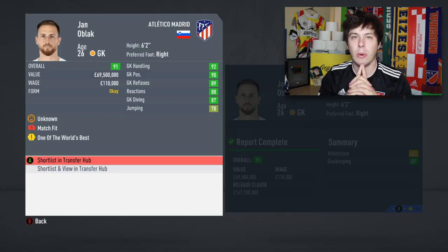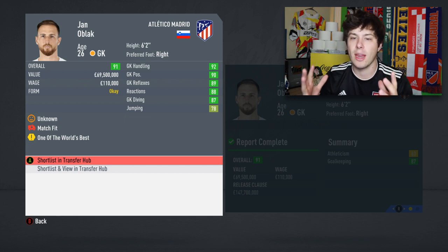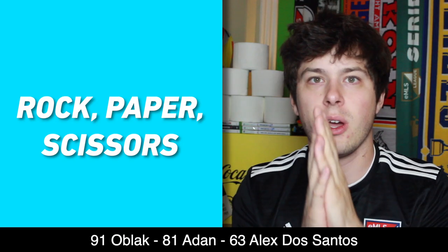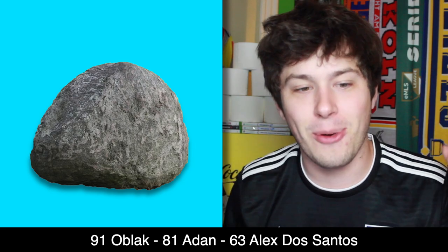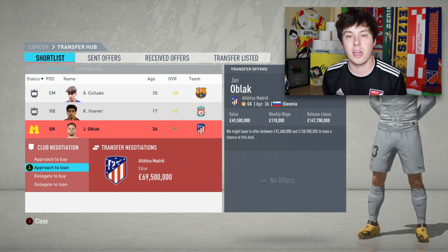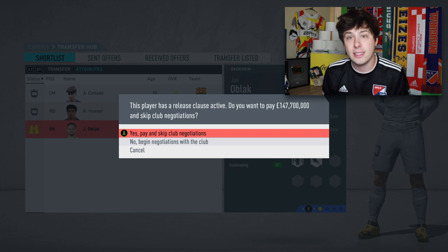Jan Oblak is the player we're going for next from Atletico. I need to just stick with something until I win because I keep switching and it's literally just luck. Here we go — rock paper scissors — okay, finally! We stick with paper and get our first top player in. Oblak might be the best of the three signings so far — you always need a high rated goalkeeper and with unlimited money we can just pay his release clause.